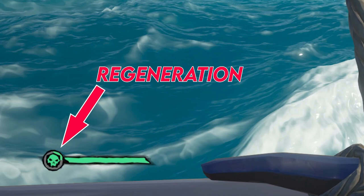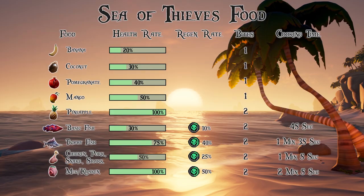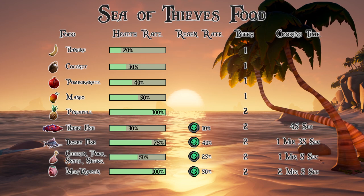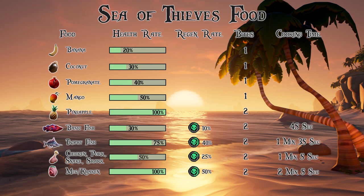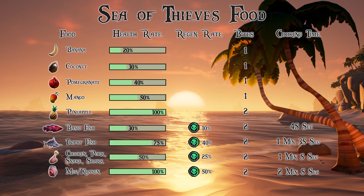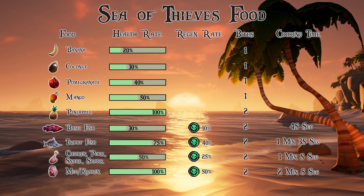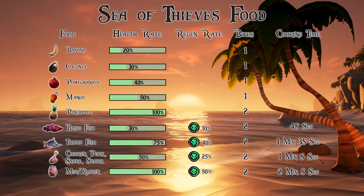Health regeneration is an effect that kicks in 10 seconds after taking damage. Meat healing goes like this: you get a 30% health gain by eating regular fish, 75% health gain by eating trophy fish, 50% health gain by eating chicken, pork, snake, and shark, and 100% health gain by eating kraken and megalodon. On top of that, 10 seconds after taking damage, you get an additional health regeneration of 10% for fish, 40% for trophy fish, 25% for animals, and 50% for krakens and megs. For a link to these food rates, check the description below. This extra health and food could be the difference between winning and losing.